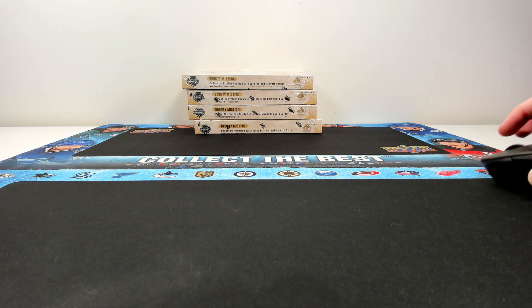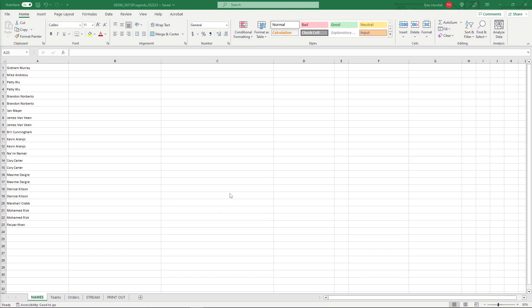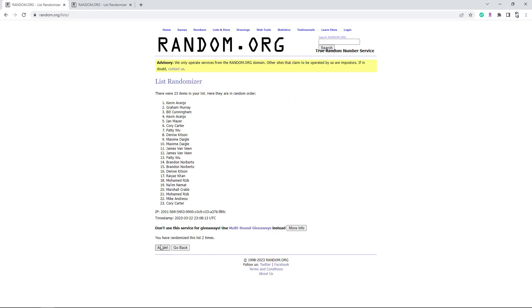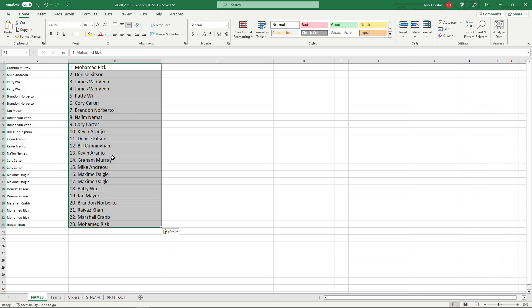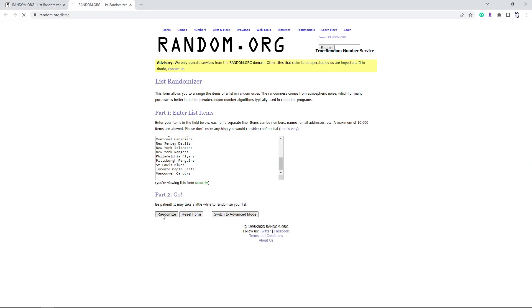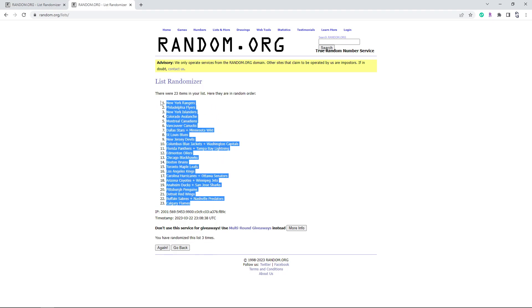All right, without further ado let's get into the break. Three times all the names, three times on the teams - who you line up with is who you get. All right, so here we go - three times all the names: once, twice, third time. Mohammed on top and on the bottom. And teams three times: once, twice, third time. Rangers on top, flames on the bottom.